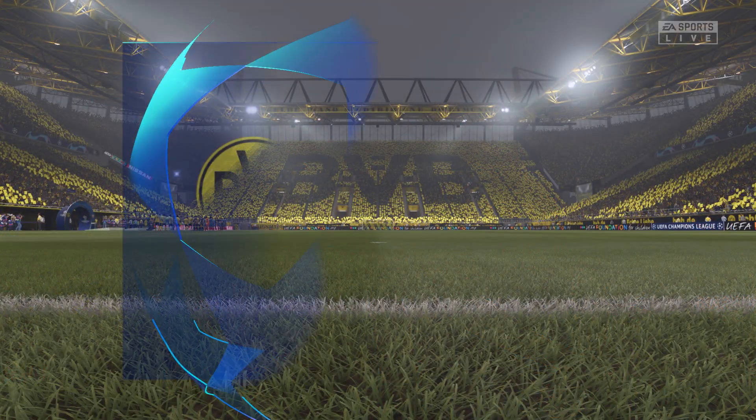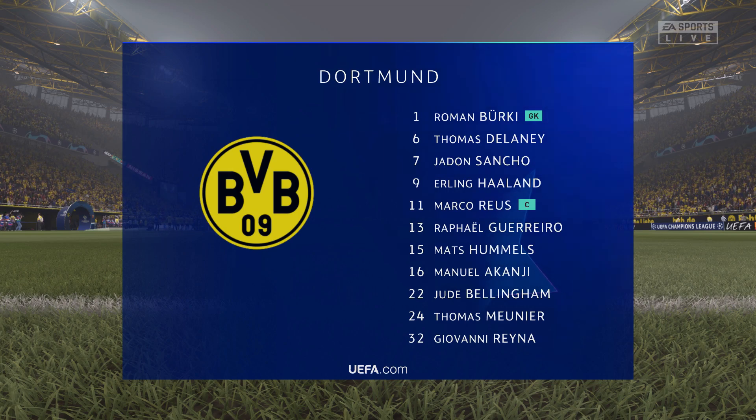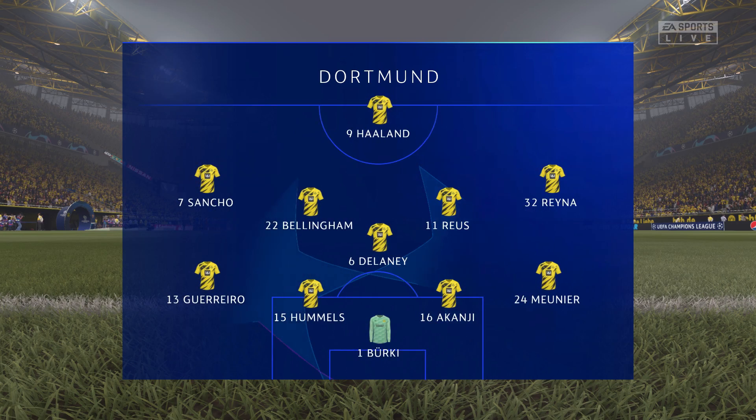This is the lineup for Dortmund: Roman Birke begins in goal, Mats Hummels starts alongside Manuel Akanji in central defence. Marco Reus plays with Thomas Delaney in central midfield, and in this tactical set-up they have just the one player in attack.